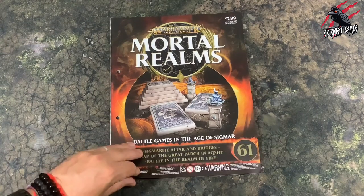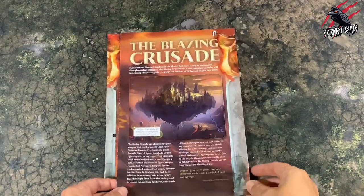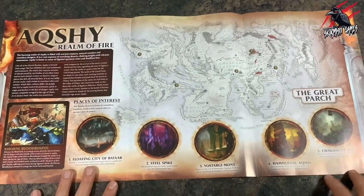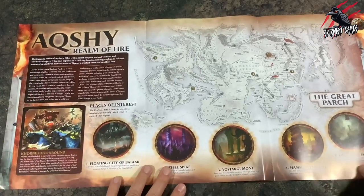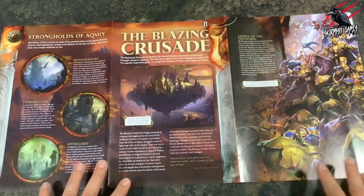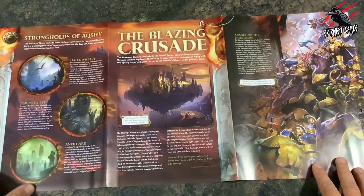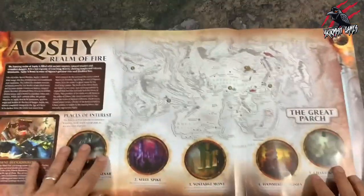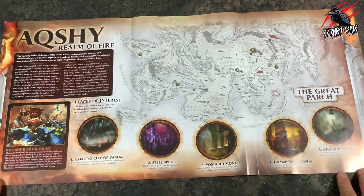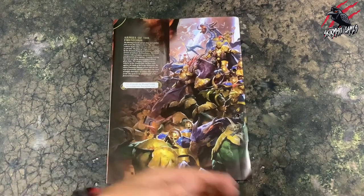Now let's have a look at that pull-out map. We've got this pull-out piece called the Blazing Crusade and as we open it up this gives us a large map and some details — a nice introduction and good bit of reading, introducing us to the whole Realm of Fire. If you've got the main books you'll have all this lore already from the Dominion set, but if you're new to the game this is really fun just to learn about it. Some issues give you a battle map you can lay out on the table and use.